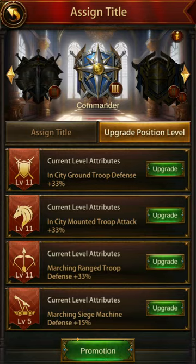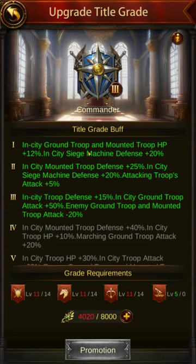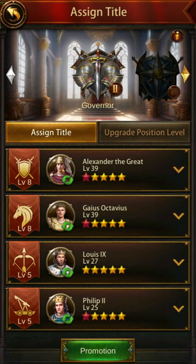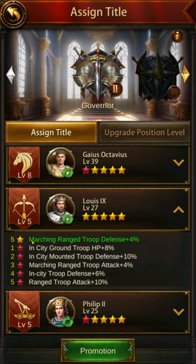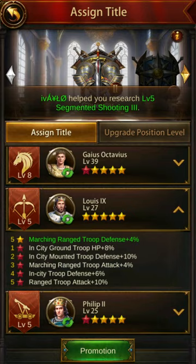As you upgrade each of these positions to meet the promotion requirements, you're getting additional buffs. Also, when you put a general in here, as you add more stars to the general you get additional buffs. Now, it doesn't matter for the position buffs or the title buffs whether this is a 10-star general or a 5-star general — you get the same amount of those buffs. The star-based buffs are separate. So you can get away with only a 5-star in here and still get all of the position buffs and the title buff.